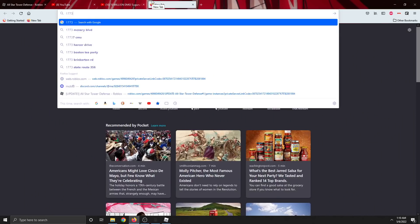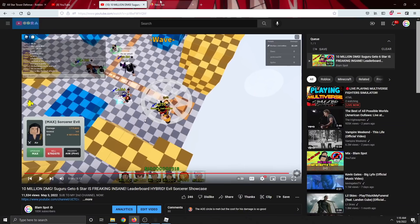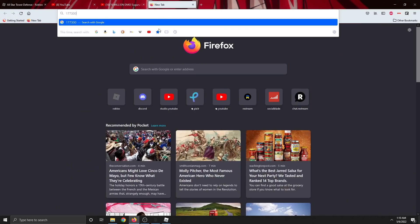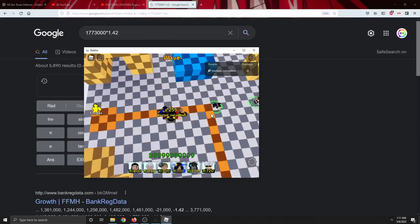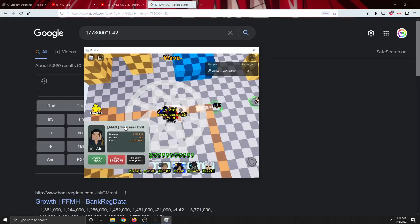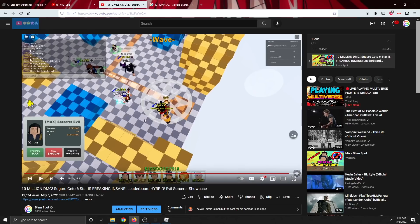Maybe a damage buff? We could do the math. So 177... 1773000... times 0.1, times 0.42... equals 251.25. What's the buff, guys?